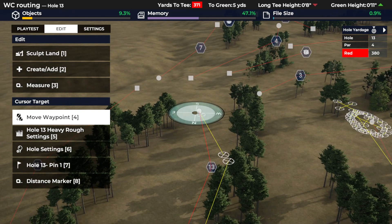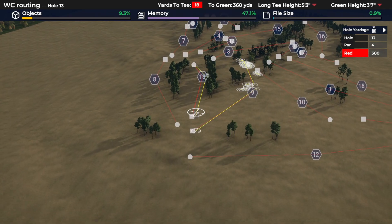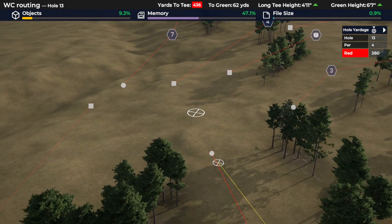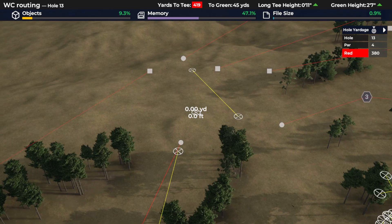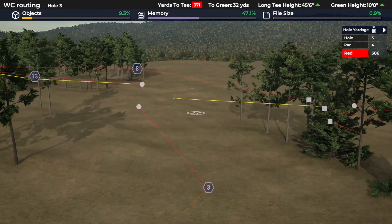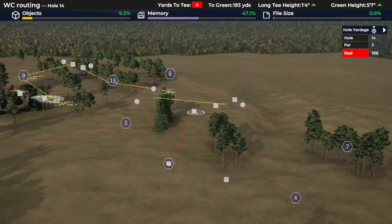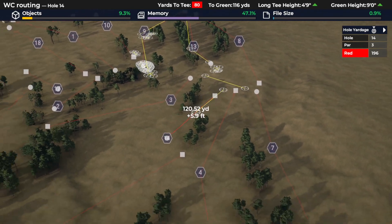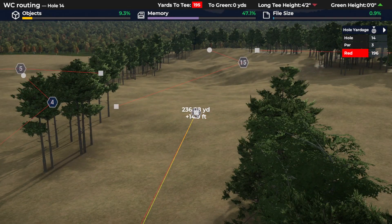We can now, if we want to, extend the 13th green out — in fact push the whole 13th hole this way. Because four has gone way back, we can now push this green out further. We might look at sight lines from three and go: that would be a great spot for a green. But also if I wanted to bring 14 back and make that even longer — given that it's uphill I probably won't, but there are options there.